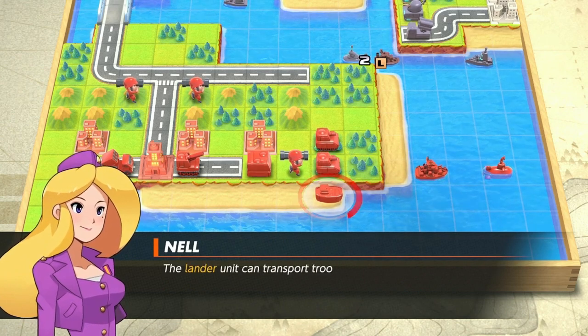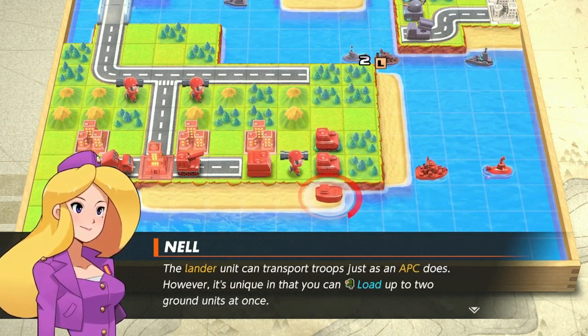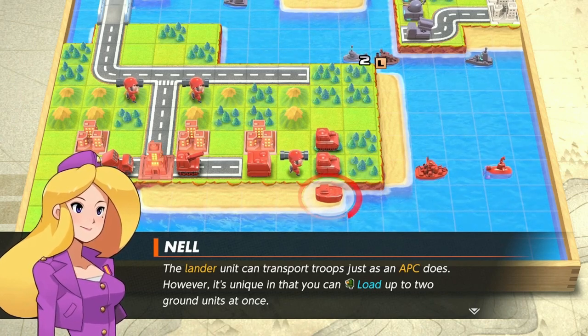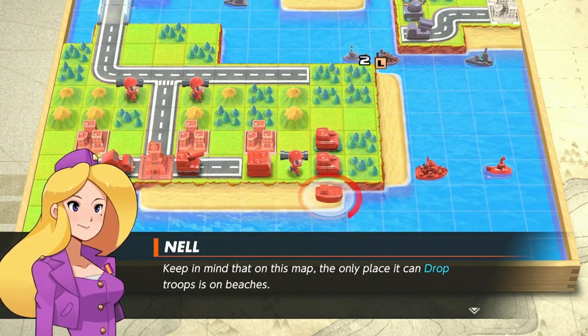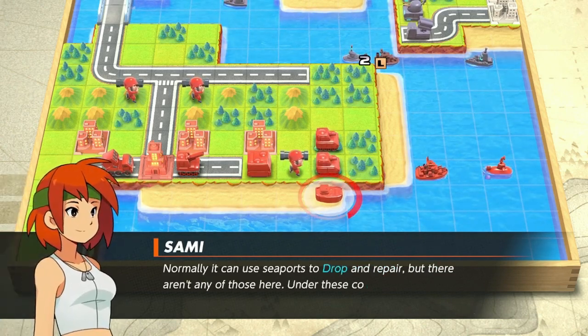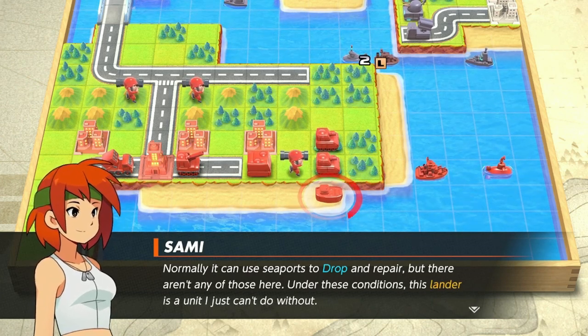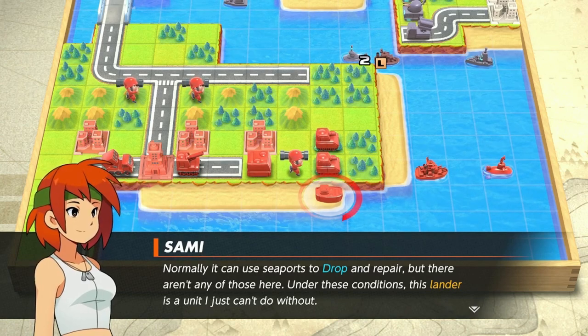You'll need to get to a safe spot to unload the transport copters, so for now rely on your lander unit. The lander unit can transport units such as an APC does; however, it's unique in that you can load up to two ground units at once. Keep in mind that the only place you can drop off troops is on beaches. Normally it can use seaports to drop and repair, but there aren't any here. Under these conditions the lander is a unit I just can't do without.